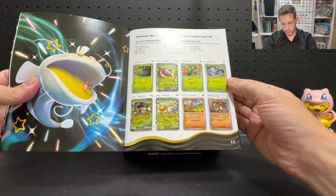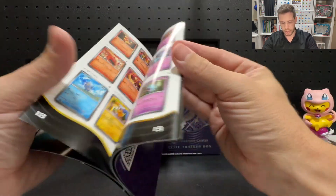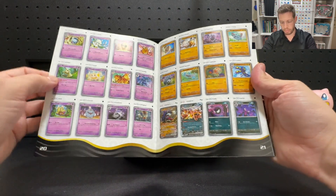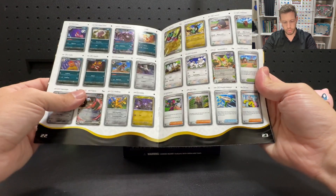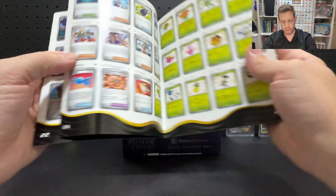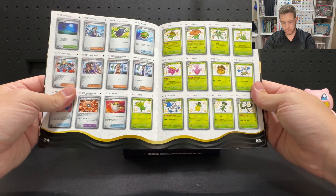Most of the cards in this set look to be reprints from other sets, especially that page. There's not many in the main base set because it's focusing more on the shinies, so there's not that much in the main base set. There are a few new regular cards, holos, etc., but not that much at all — a lot of those are reprints.